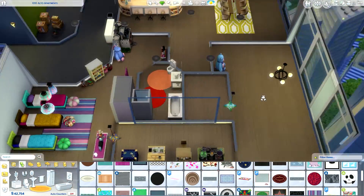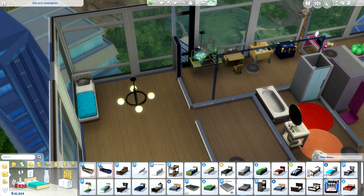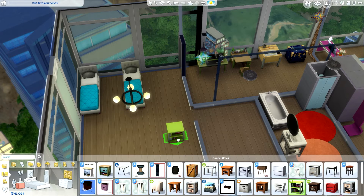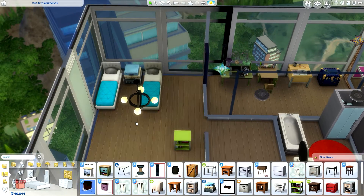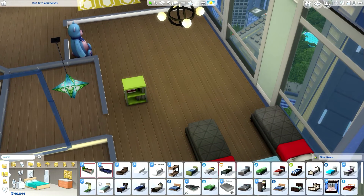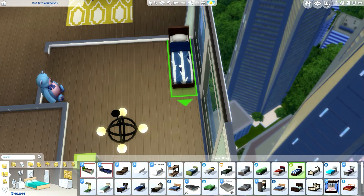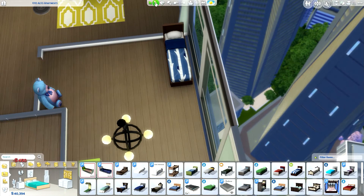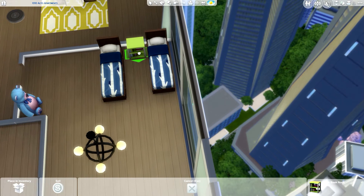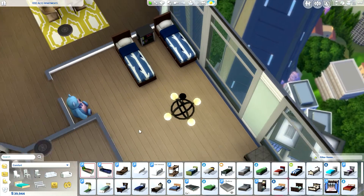Now we're going to do the boys' bedroom. They're going to have the same bed — this is for the teens. I'm going to put it right there — one and two right there. I need a side table. I'll use this one — I like it a lot. We'll change this to red and black — that's for the teens. For the boys it'll be this color. I'm going to have four beds here.